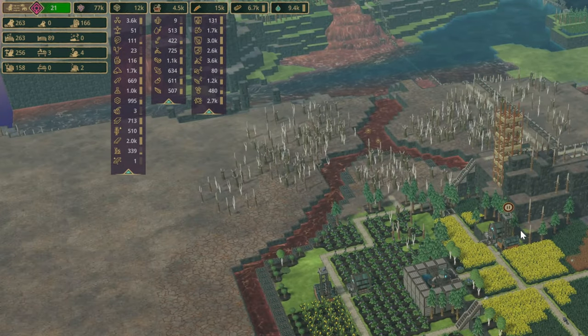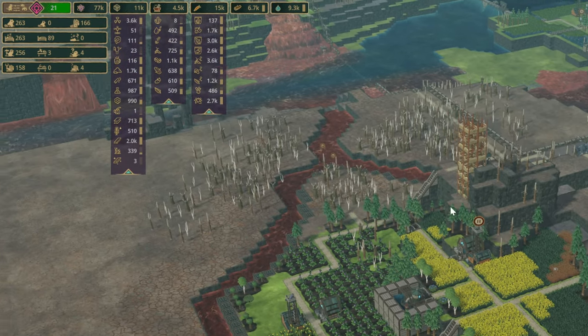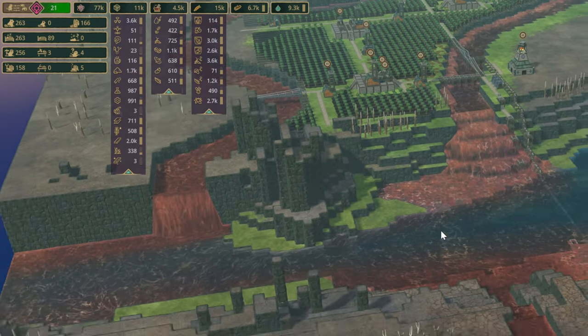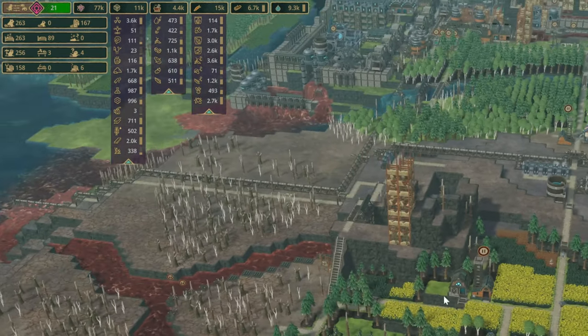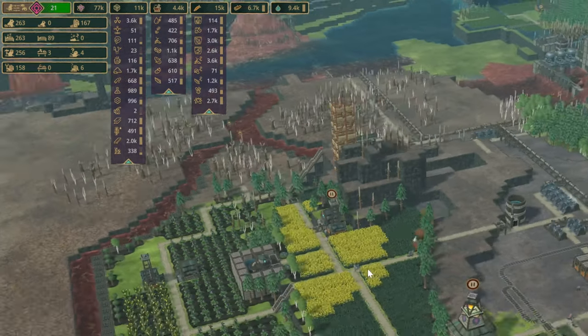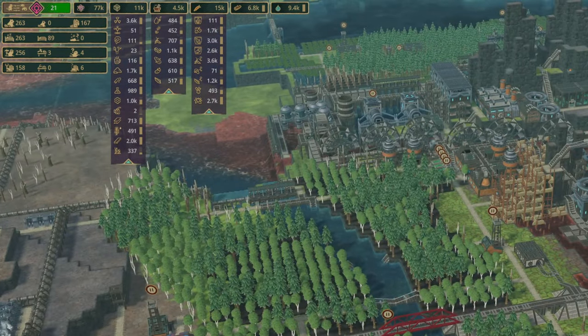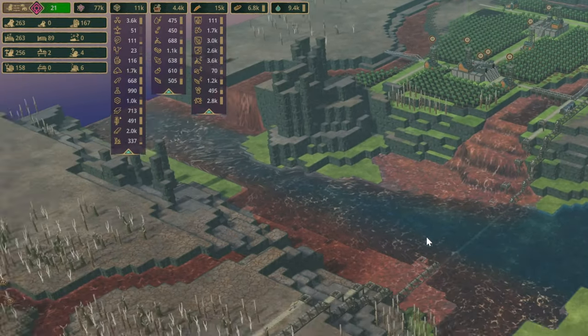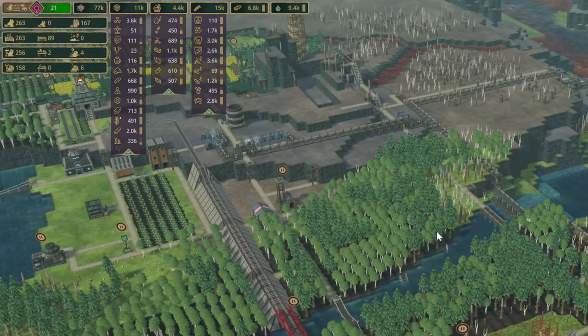The focus for this episode: I would like to connect up this district over here, do a couple of train stations there, and then do a station somewhere here as well, and then we'll look at connecting scrap city with our forestry as well. Yeah, that's gonna be the focus for this episode.